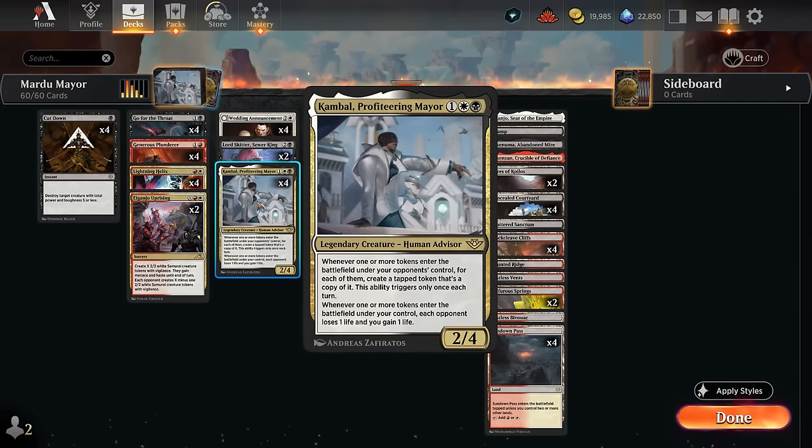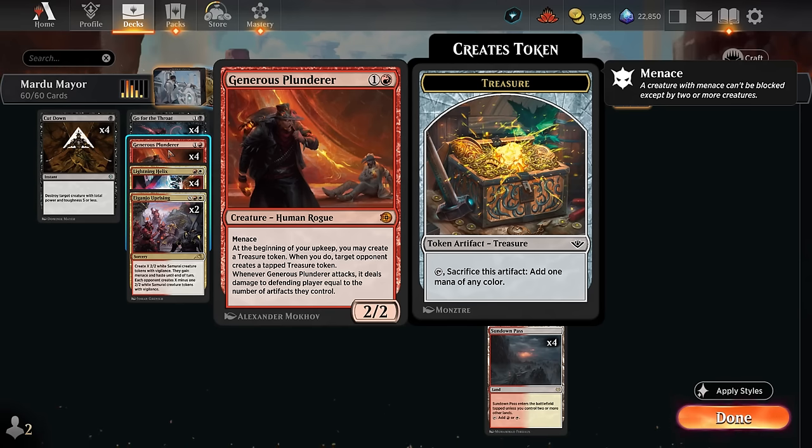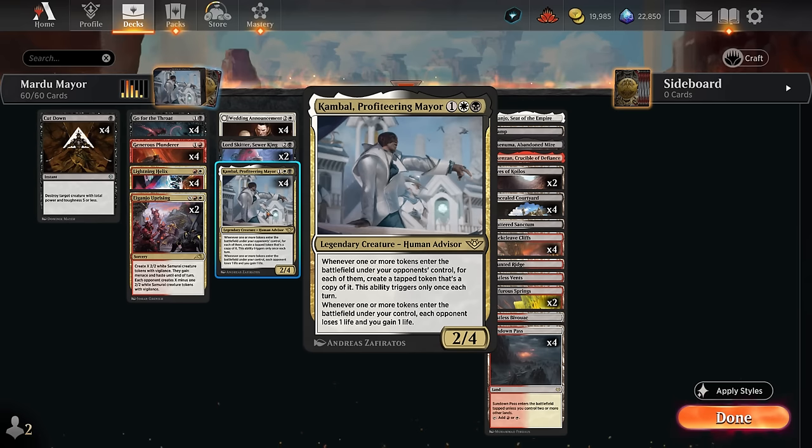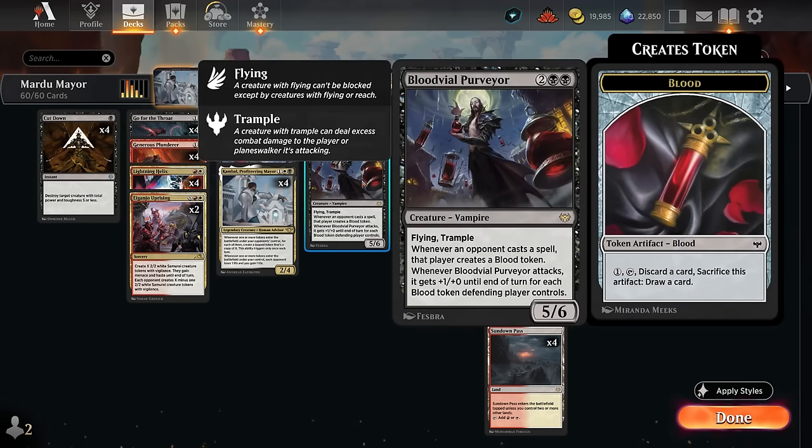We're also playing cards that give the opponent a token, including Generous Plunder — a two mana 2/2 with menace. At the beginning of our upkeep, we may create a treasure token; if we do, the opponent also gets a tapped treasure. When Plunder attacks, it deals damage equal to the number of artifacts they control, so treasure tokens help cast our four-drops on turn three but can also deal more damage.